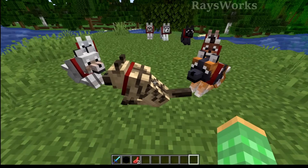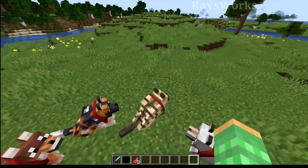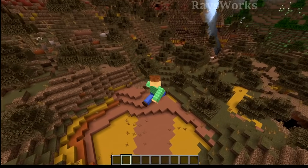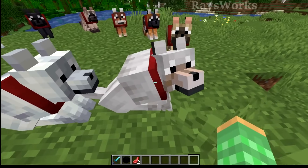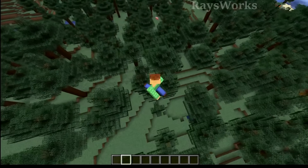Then we have one of the coolest looking ones, and this is the striped wolf. It has these really cool stripes on it and it almost looks like a tiger. These are found in wooded badlands, and you can find them in groups from 4 to 8. The next type is the pale variant of the wolf, which are found in just normal taiga biomes, and you can find them in pack sizes of 4.